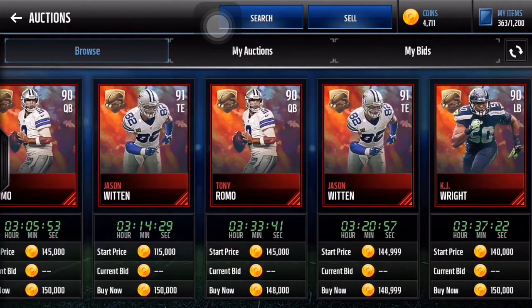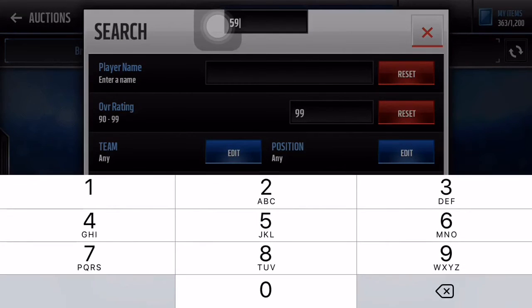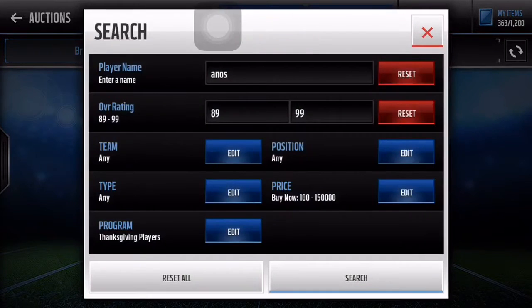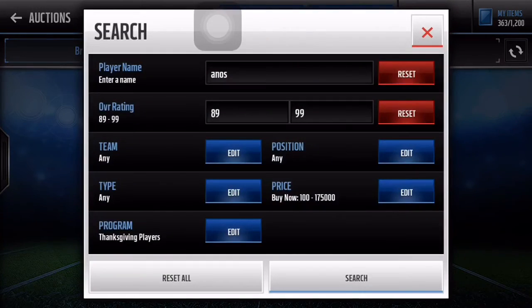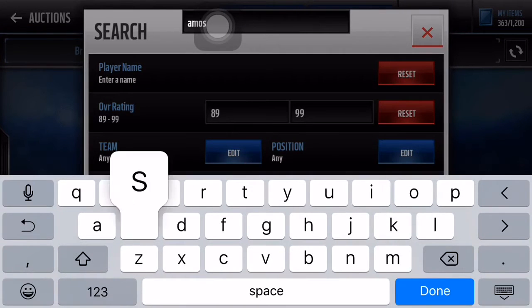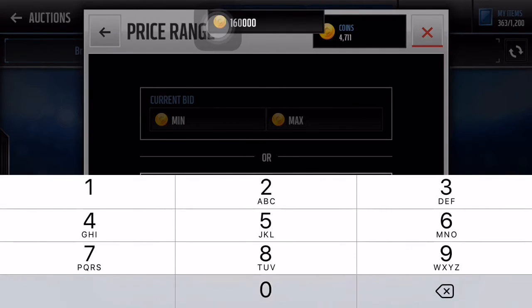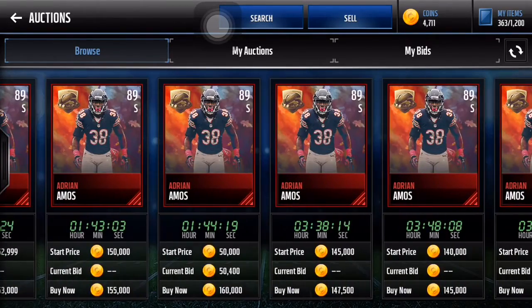KJ Wright about 150k, Tony Romo about 150k — they're all about 150k. Let's just see the Adrian Amos. Alright, none for 150k — looking at 175k. Going back to 160k. Yeah, there are a lot of these at about 150k. So let's do the math.